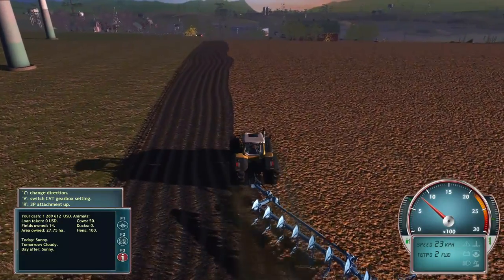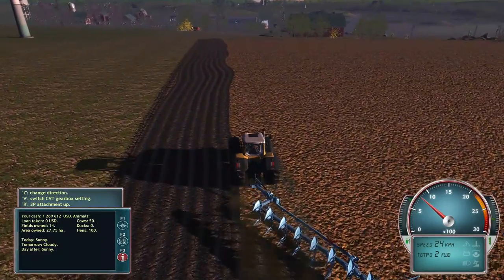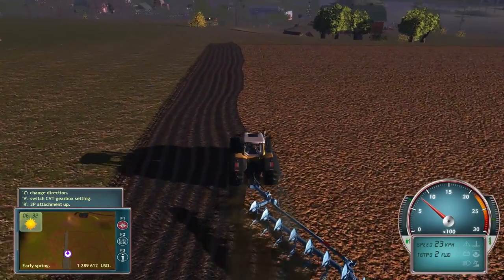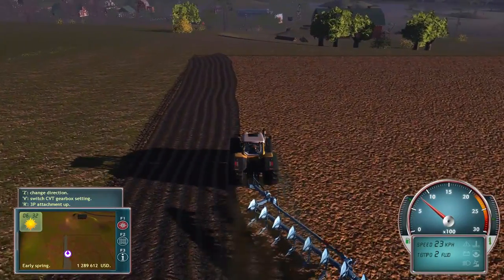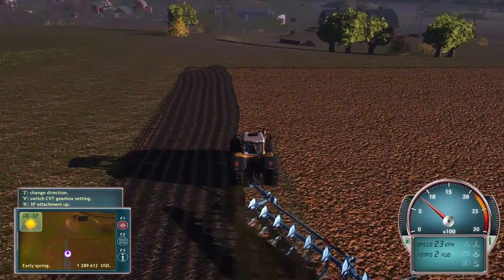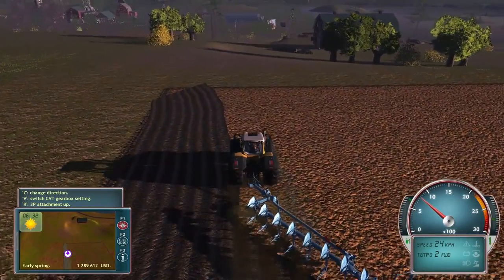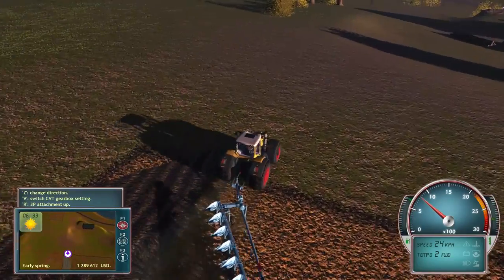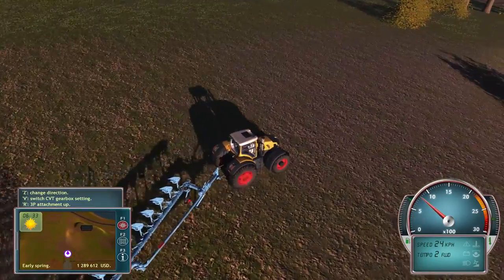As you can see from the money situation — actually, I guess you can't see at the moment. If I switch back to that, now you can. We are doing pretty good. I made a fair amount of money off the grass and corn last year — for the cows, that is. Not by selling it outright.